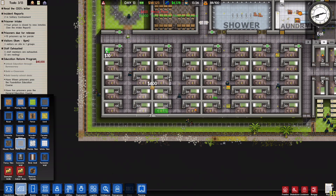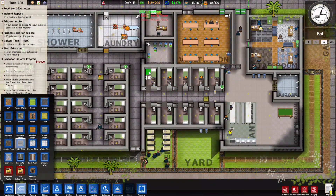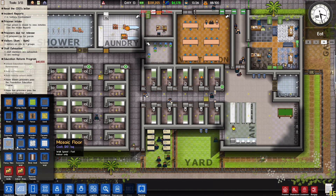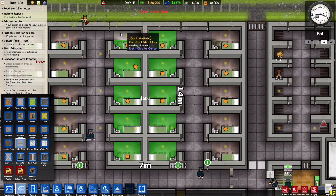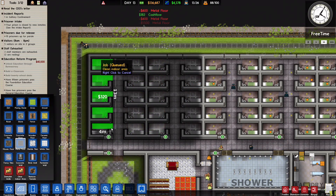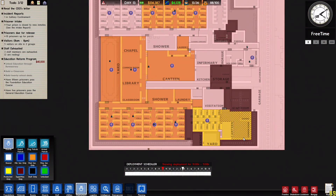We are down to about 140,000 dollars. Let's concrete tile the entrances and put metal floor in there as well. We also need guard stations here and here just to give us some vision. Might as well put one in here too.